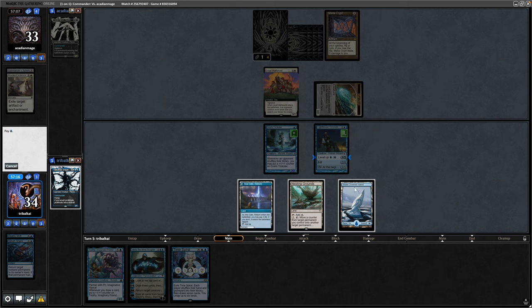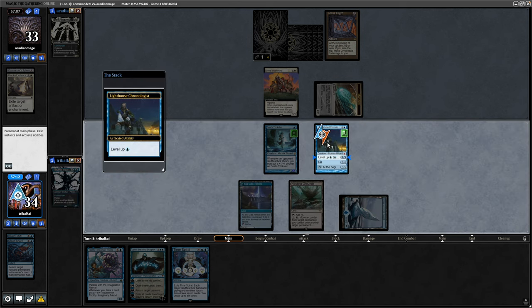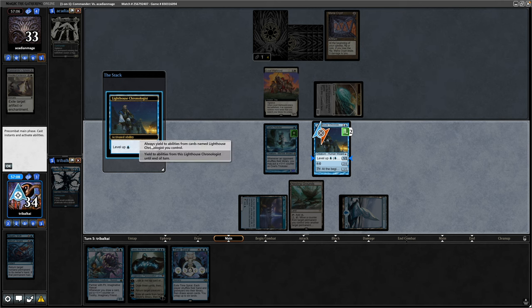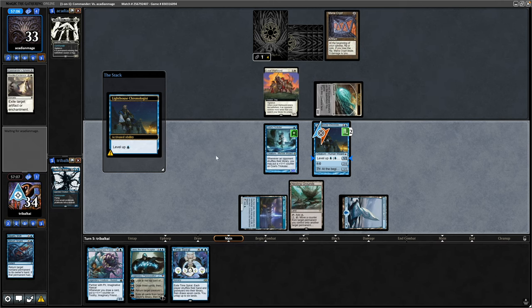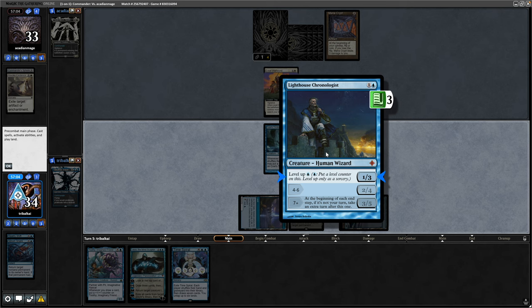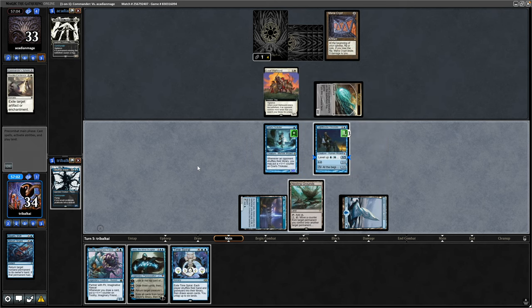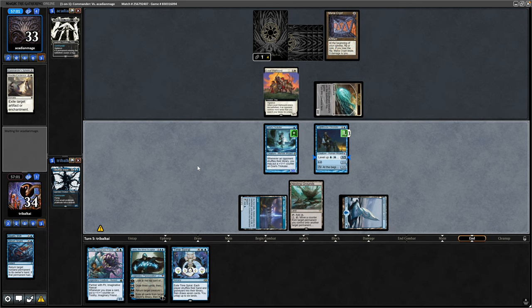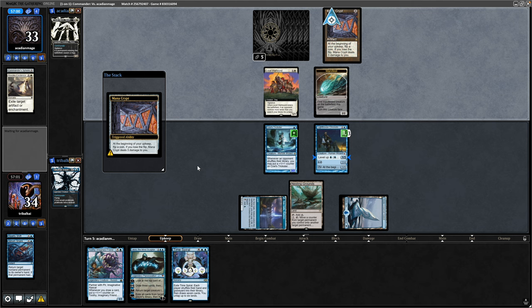We'll go for leveling up on the Lighthouse Chronologist again, take it up to level three, which doesn't do anything at the moment - but apparently we're playing the long game. This isn't really meant as a 1v1 deck; it was built with multiplayer in mind. But haven't had a chance to play it in multiplayer yet, and the games haven't turned out all that well. So just trying it in 1v1 here, but we are at a disadvantage against 1v1-built decks.